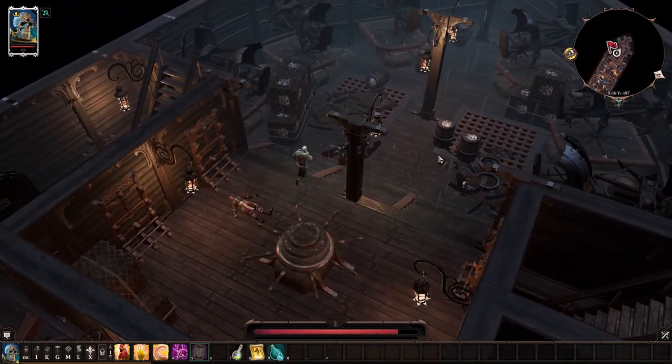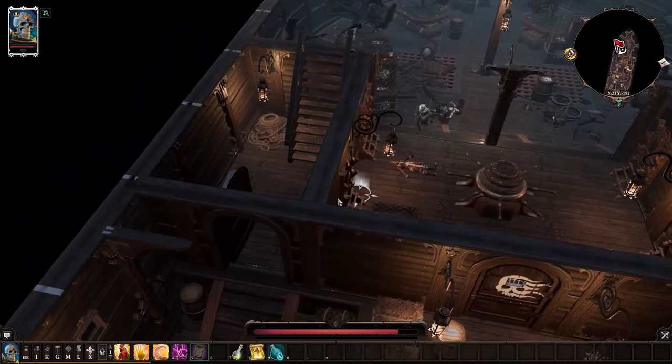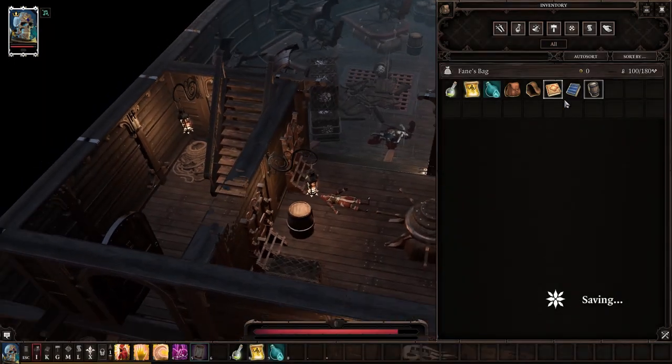Then you can simply take a death fog barrel, walk into this corner, and do the exact same thing but with the other barrel we picked up — and bam, you're out and you have the barrel.